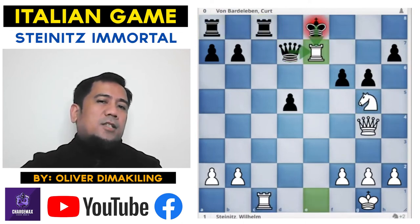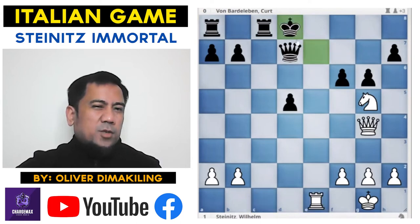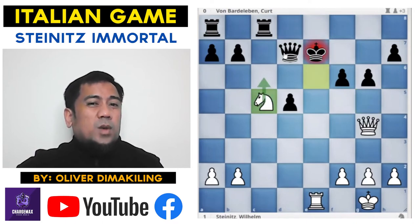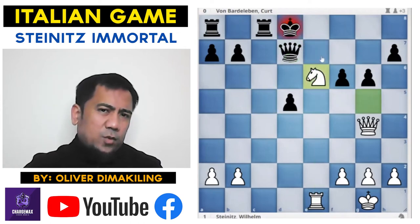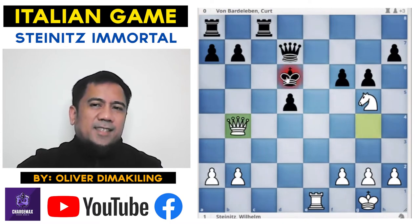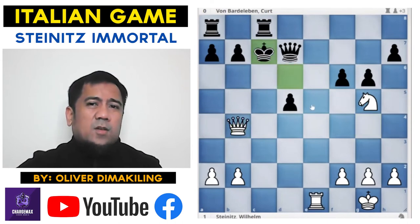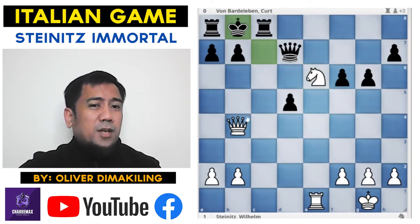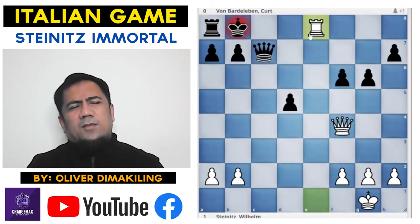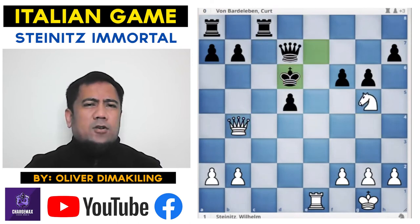Now let's take a look at King takes e7. I have Rook e1 check. King goes to d8 to protect your Queen. Knight e6 check and it's a win — because if you go back to e7, Knight c5 wins the Queen with a discovered check. If you go for example King d6, I have Queen b4. Let's say you go Rook c5 — White has Rook e6. If you go back to c7, White has Knight e6. If you go back to b8, Queen f4, Rook to f7, Knight takes e7 — if you play Queen takes e7, Rook e8 is mate. Too many tactical possibilities — this is just a beautiful combination by Steinitz.